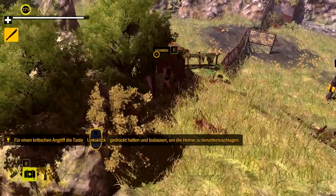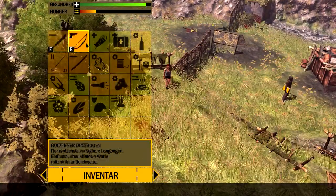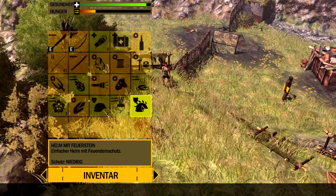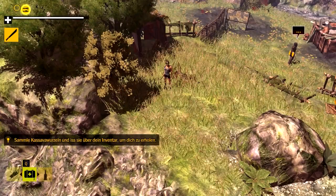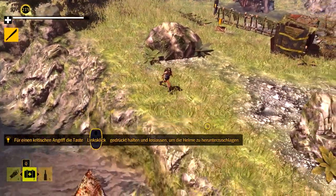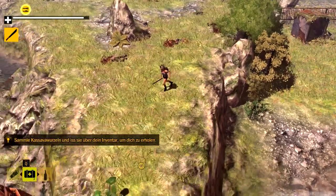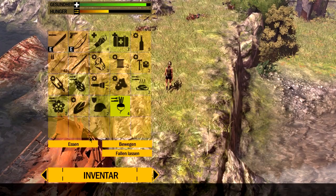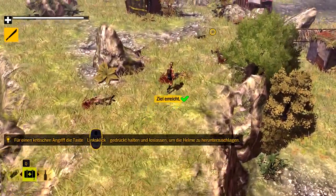Da können wir was einschlagen – Helm mit Knochen. Wir können den Helm nehmen und ihn verbessern. Ich nehme jetzt Feuerstein, weil ich so viel habe. Den kann ich jetzt ausrüsten. Sieht zwar etwas seltsam aus, wenn sie den so trägt. Und nebenbei die Hunger-Anzeige ploppt gerade ziemlich stark hoch. Gucken wir mal, dass wir die Wurzeln hier flott einsammeln – hier ist noch eine einzige.